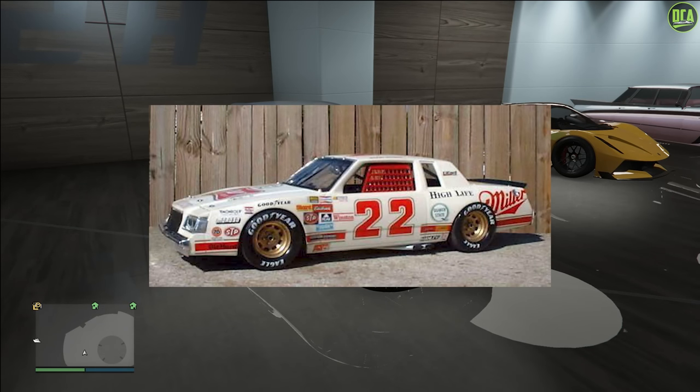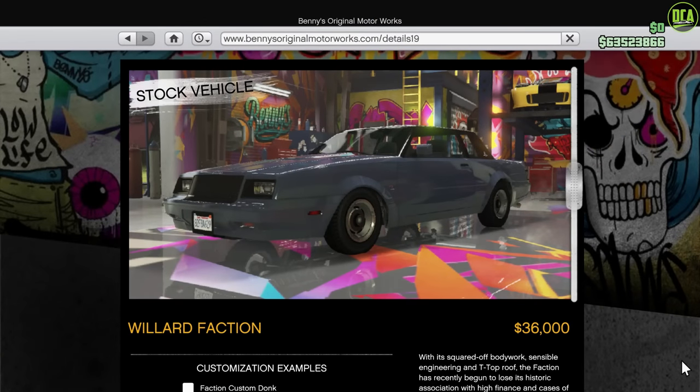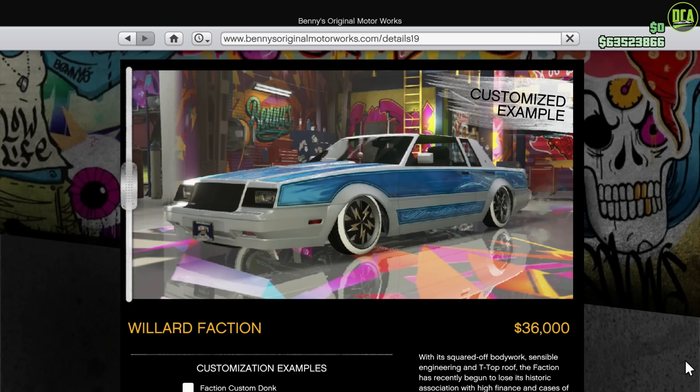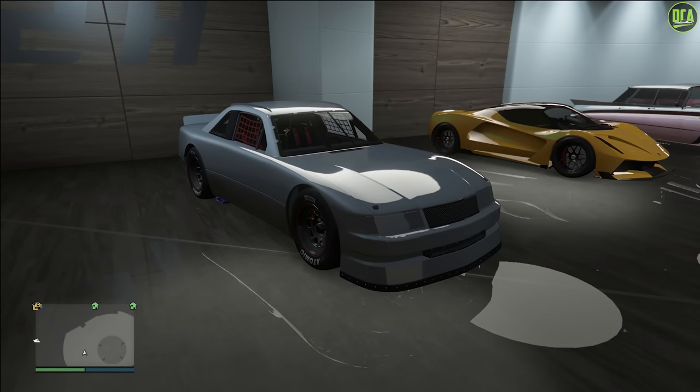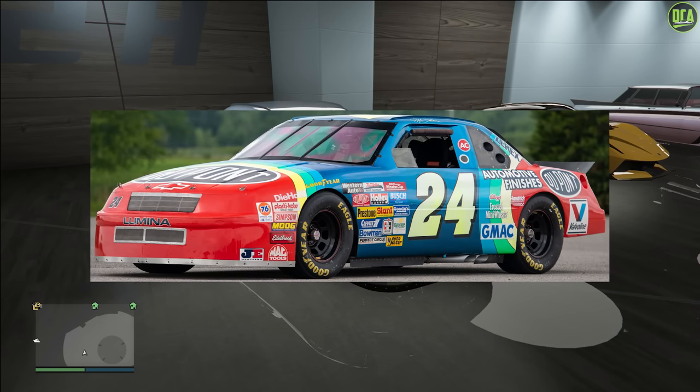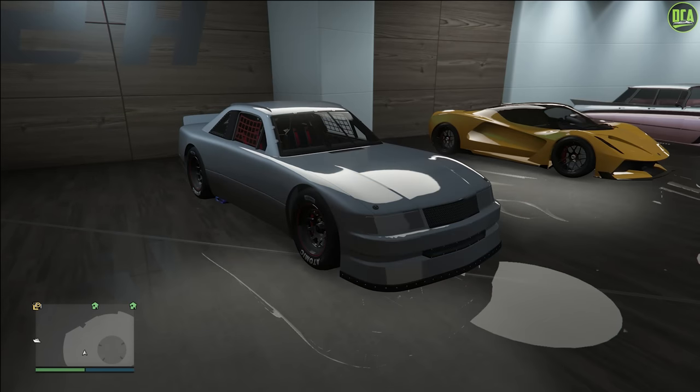We do have a Grand National-inspired car in GTA, which is the Willard Faction. However, this car doesn't offer any liveries or race car-style parts, and even the Benny's custom variant doesn't either, since it's more of a low-rider conversion rather than a race car conversion, like the Gauntlet Classic for example. You could technically get the Faction and paint it green with yellow wheels, but it just doesn't have the NASCAR vibes without that racing livery.